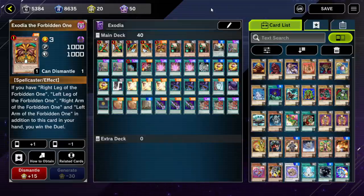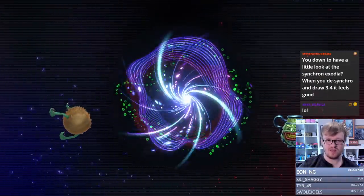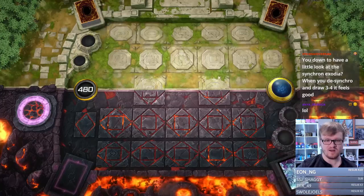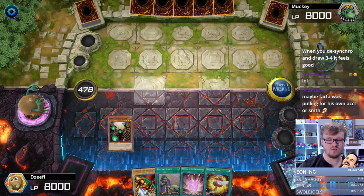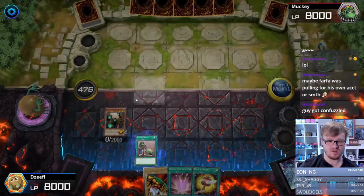Anyway, without further ado, I hope you guys enjoy the gameplay. At this point we have three more wins with Exodia to get the Sealed One title. It's kind of funny because a lot of people just scoop when you start resolving Library's effect, which is kind of annoying. I have more than seven wins with these types of decks, but people just scoop so fast sometimes — they don't want to sit there and watch it.